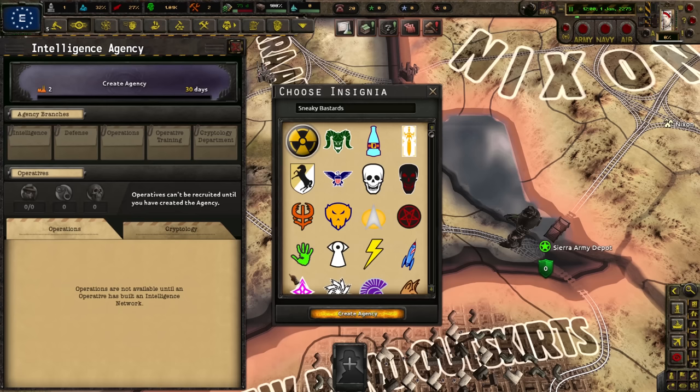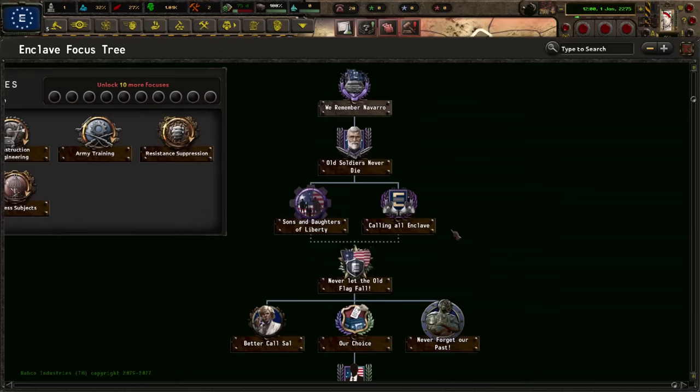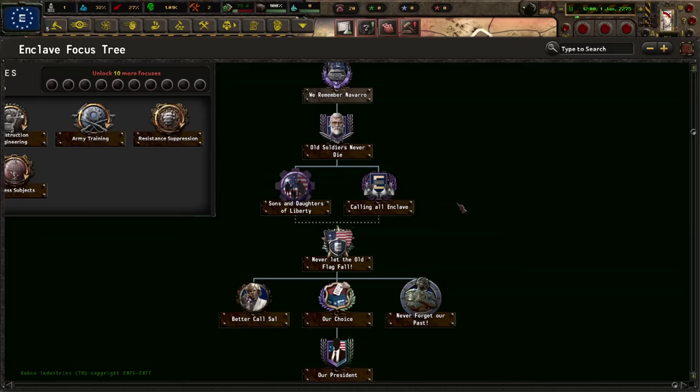We're the sneaky bastards — okay, that could work. Doesn't seem very Enclave, but we are all remnants of the United States government, so it's going to be the CIA. Why not? Let's take the Eagle-forming agency. We only have this many focuses; I'm pretty sure a new focus tree will open up once we do these short ones that let you establish history.